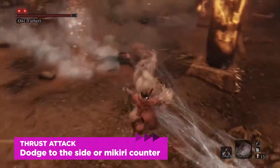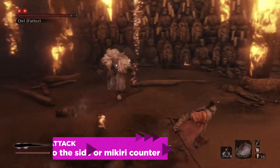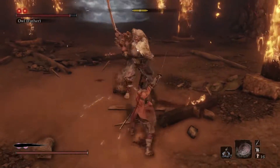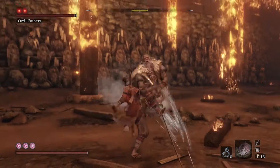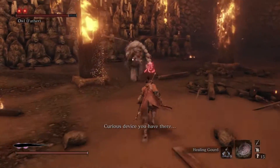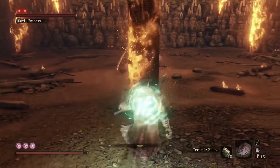Owl thrusts his sword and slides toward you. He stabs, he jumps, he spins around in a whirlwind, attacks throughout, and then hits the ground. It is devastating. Sometimes he just does the perilous attack by itself, often with a zigzag move first. Other times, he'll throw his shinobi firework and then follow up with the perilous thrust. Use the Makiri Counter to catch his blade, which will cause posture damage, and then you can take a swing or two.